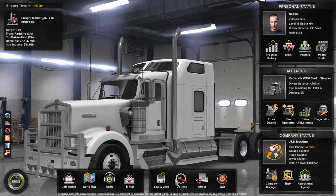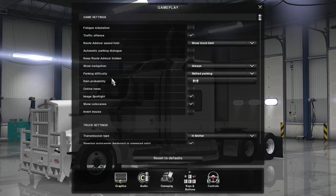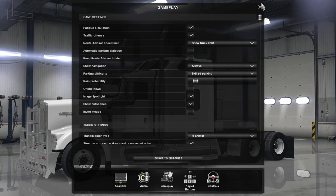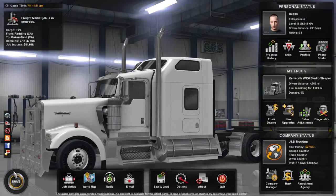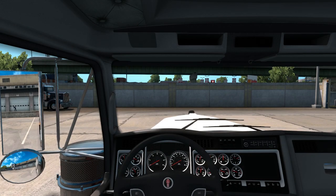One thing we need to do first before we forget — since I did say we were going to wait until we got a sleeper — we're going to do fatigue simulation and turn that on. So fatigue simulation is now going to be on, meaning we will end up getting tired.